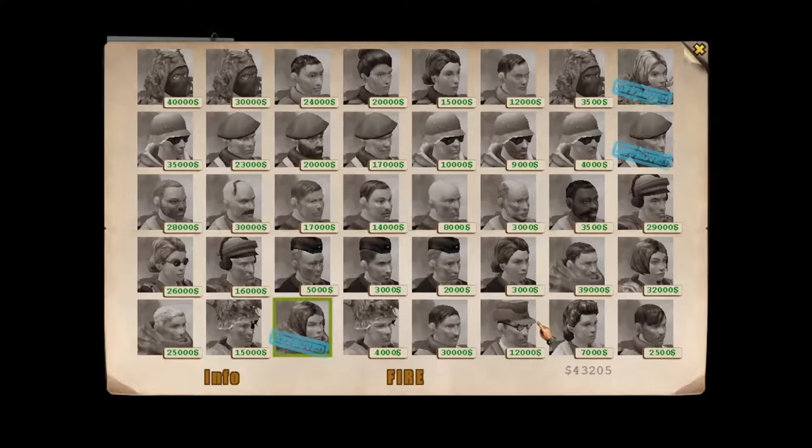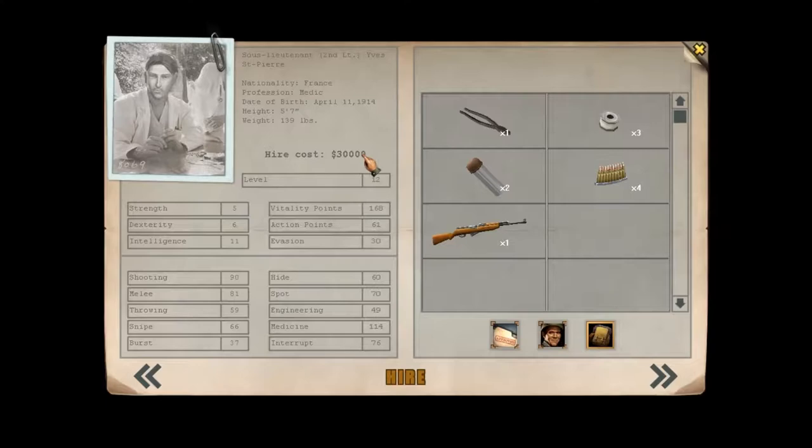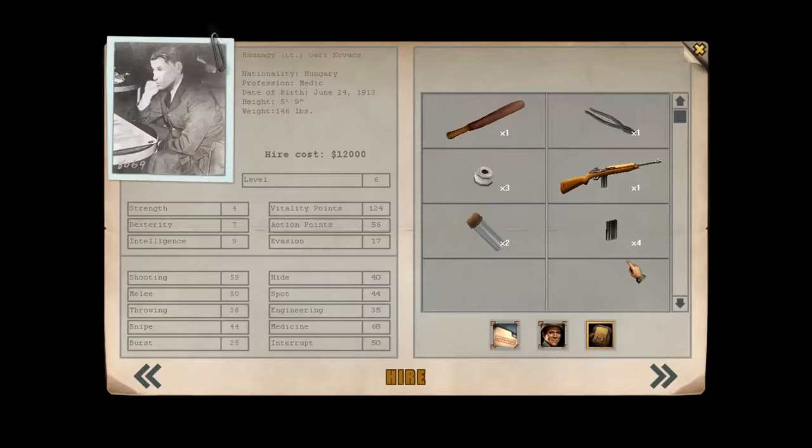Who else do we want? Ideally we'd take Yeaves, but he costs 30,000 and we've only got 43,000 left. And he has an SKS, which is very hard to get ammunition for. So instead, we're going to take Gary.